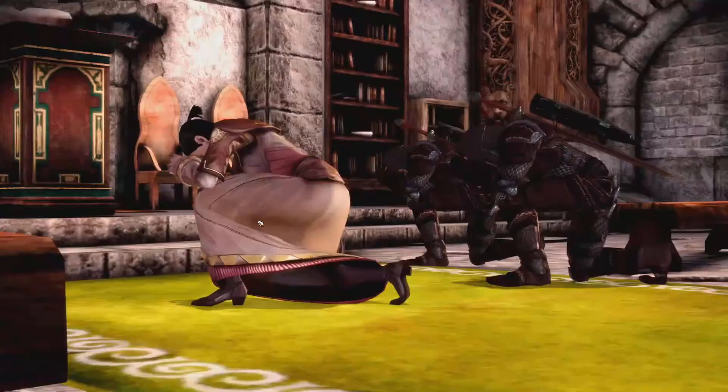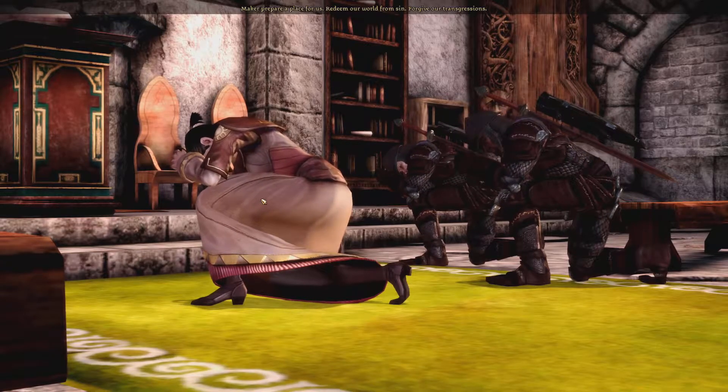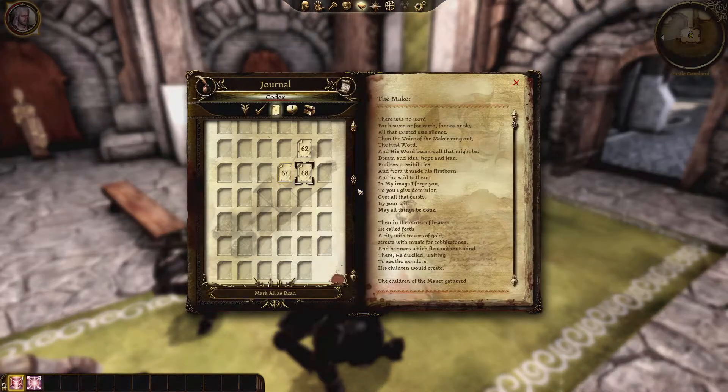In the same area, if you interact with Mother Malol, you will acquire the Codex entry, The Maker. Here we learn the origin of man, the Maker's provisions, man's imperfection, and that the Maker is watching for endless possibilities.